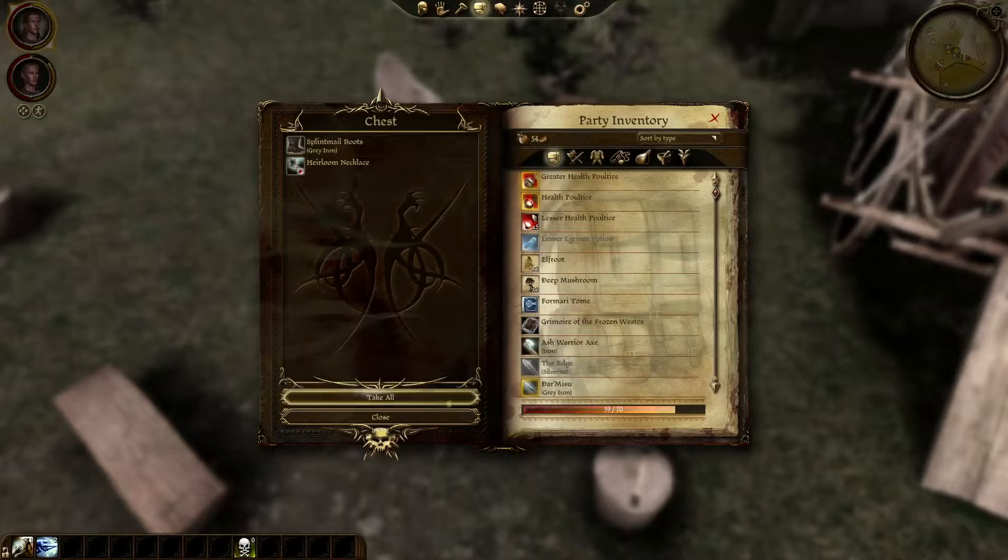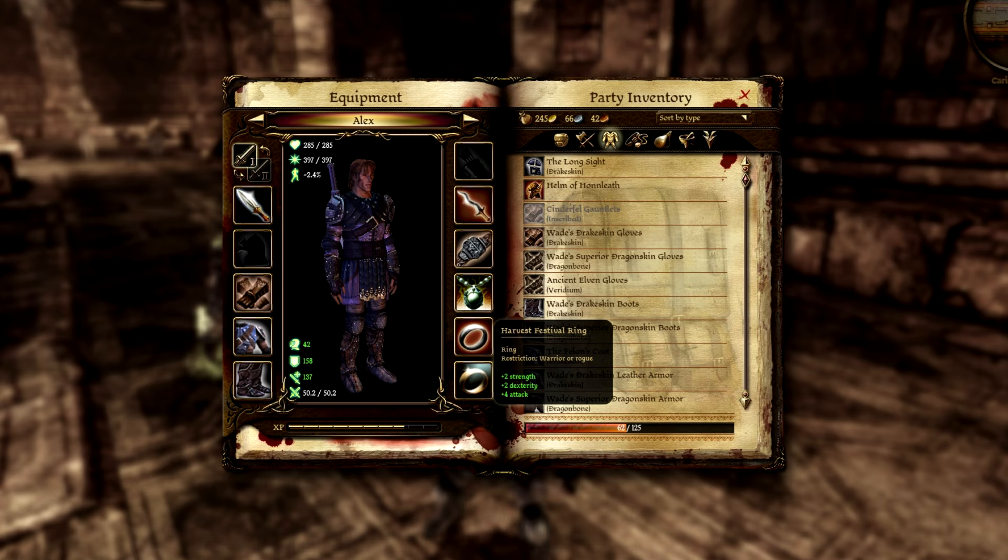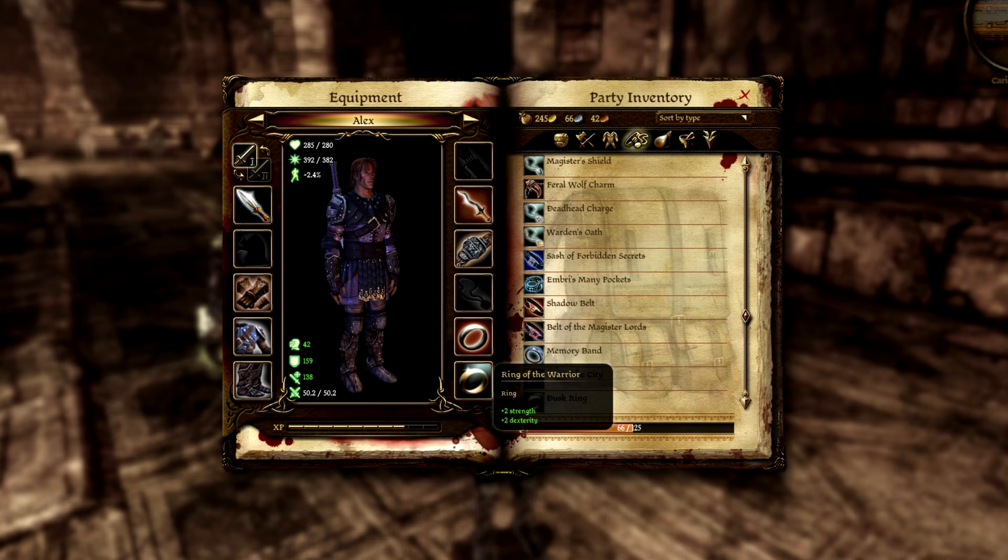Next up, rings. The Wicked Oath is an amazing ring for melee damagers, particularly dual-wielding rogues and two-handed warriors — a DLC item that grants plus 10% critical or backstab damage, plus 1 armor penetration, and bonus combat stamina regen. The Dusk Ring grants plus 3 cunning and minus 1 strength — be sure to equip anything with a strength requirement before you equip this ring. It can be looted in the West Brecilian Forest in a chest near the abandoned campsite. The Harvest Festival Ring grants plus 2 strength and dexterity, and plus 4 to attack, looted from the DLC area Honnleath. Ring of the Warrior grants plus 2 strength and plus 2 dexterity, found at the end of the Drifter's Cache quest in the Deep Roads. The Lucky Stone is a DLC item granting plus 1 to all attributes. If we're talking bonuses to all attributes, the Key to the City Ring is better at plus 2 to all attributes, though it is a contested item — obtained by completing the secret quest The Key to the City in Orzammar.